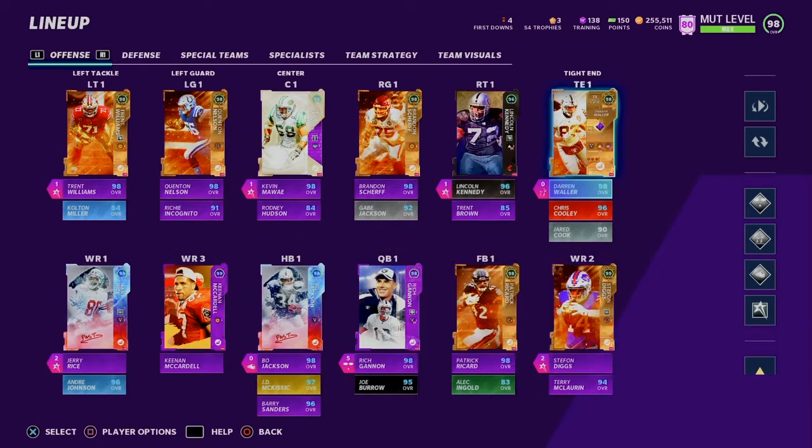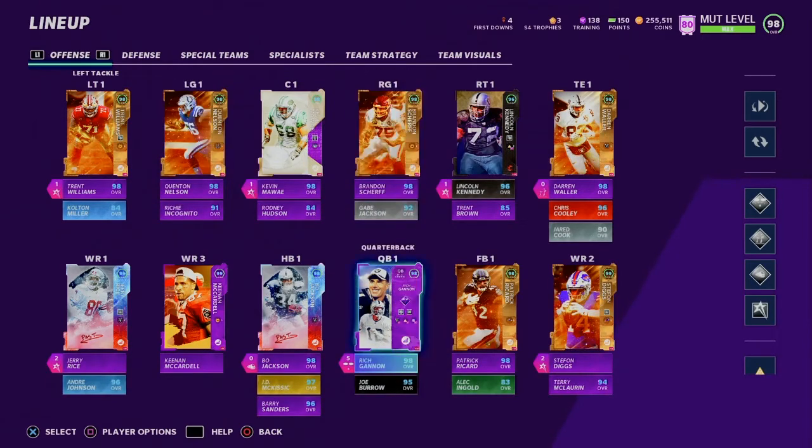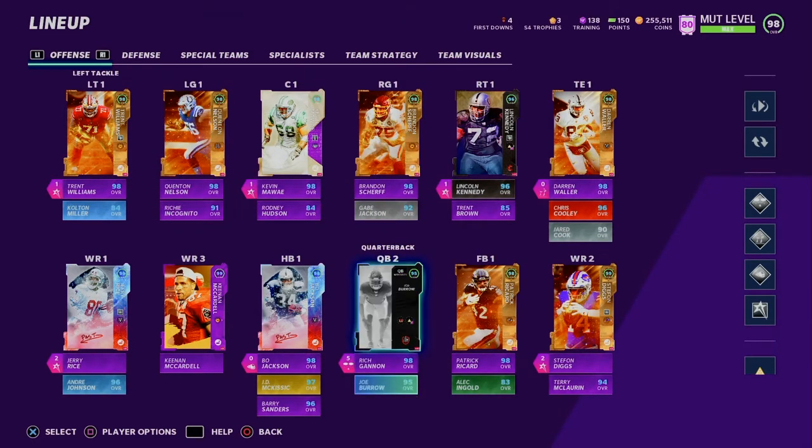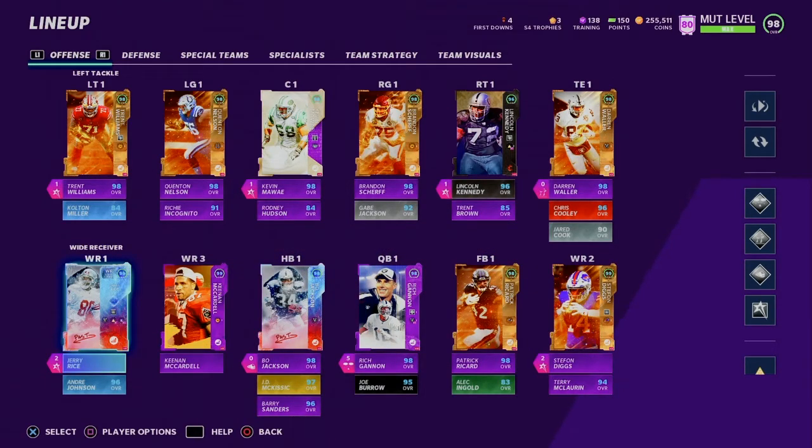I'm trying to get Bo Jackson and Darren Waller up to 99, and then I just have to fill my O-line and get rid of Rich Gannon or Joe Burrow, get a Showman Namus, and then basically have a 99 overall offense.